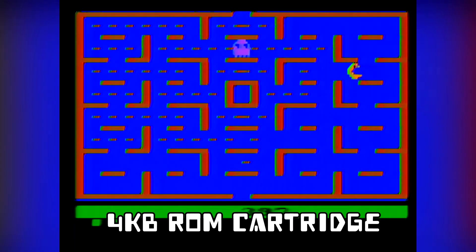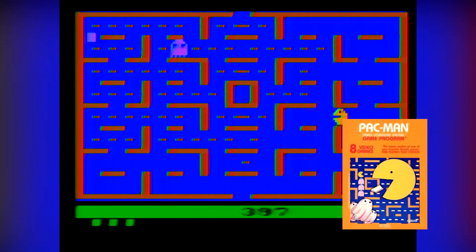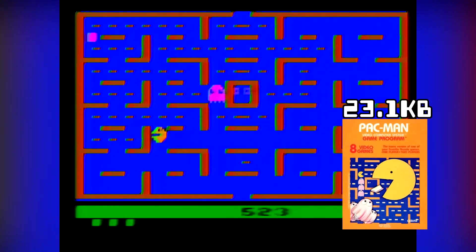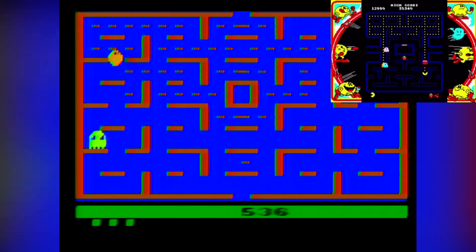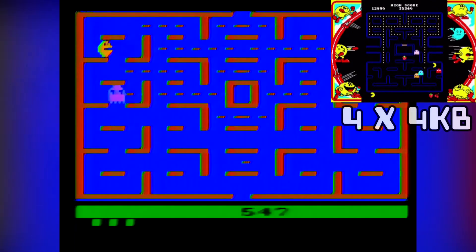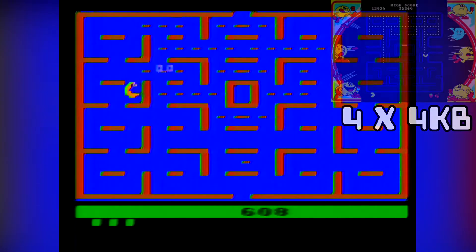Just for scale, this picture of Pac-Man — the actual picture itself — is 23.1 kilobits. The game was 4 kilobits, and the actual arcade machine contained 4 times the amount of memory.